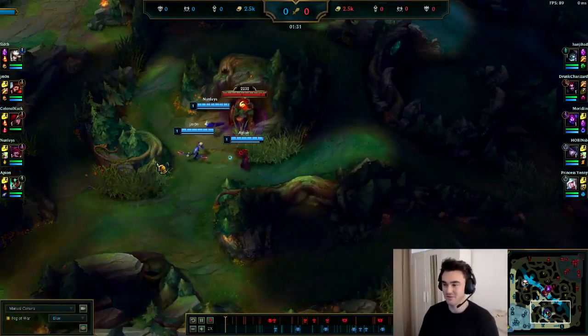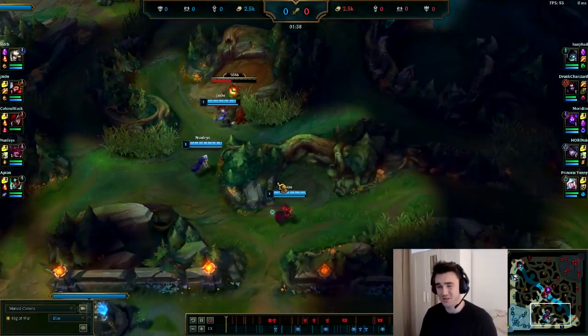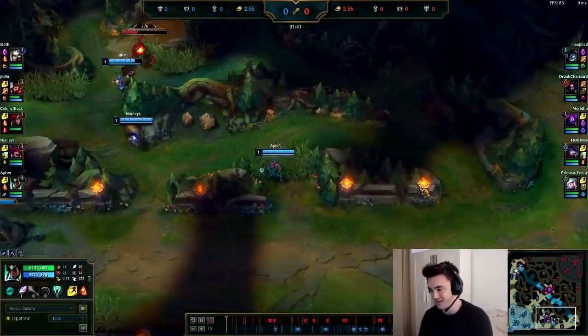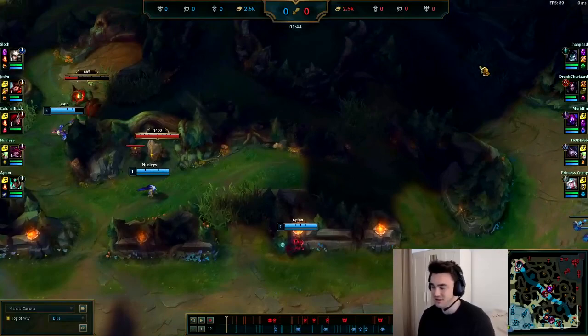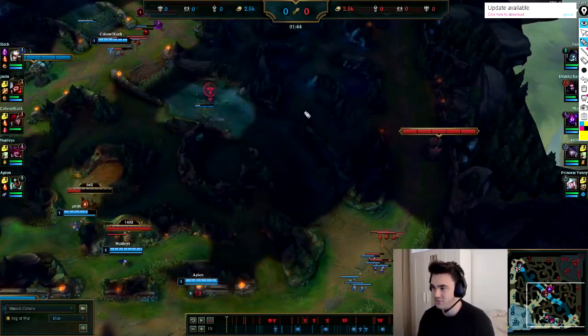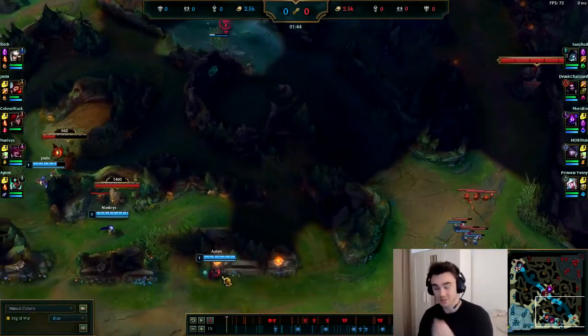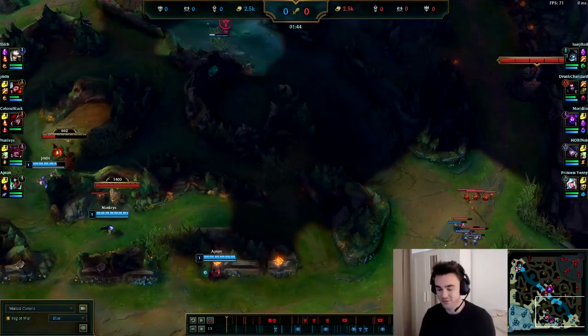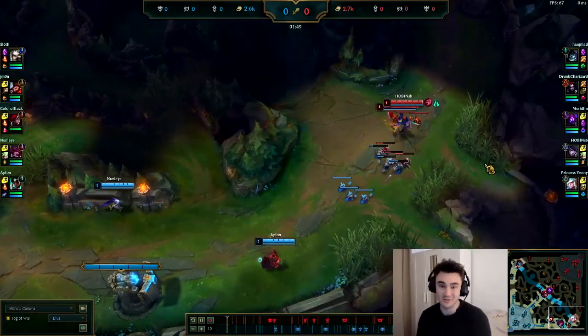Alright guys, jumping into our first replay, we're going to be looking at the perspective of this Karma player. Karma is a support that should get push in pretty much every matchup — crazy pushing power. First mistake already is the way we walk to lane. If you win the level one fight to the death, you should always walk the more aggressive way. For blue side you go through here, for red side through here. As a ranged champion you can usually do four auto attacks on the way.